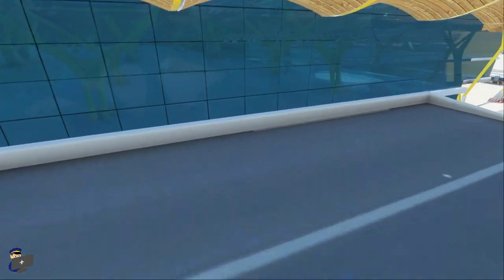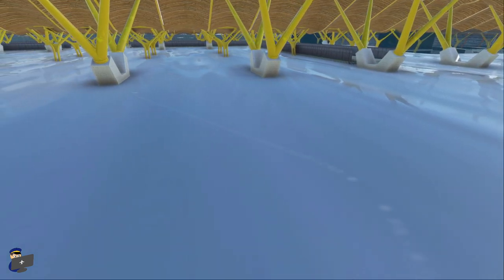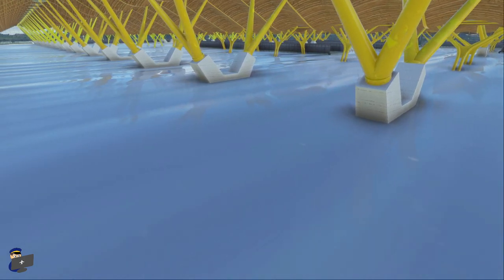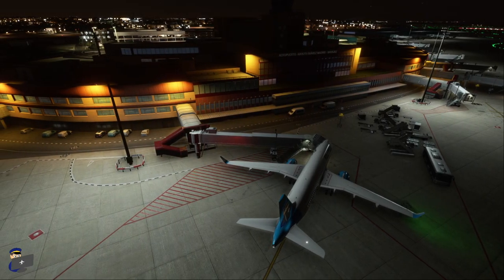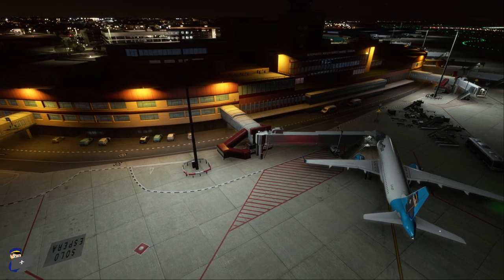We even have a little bit of interior modelling. Overall, the night lighting at Barajas is pretty good — the apron lighting is fantastic everywhere, it looks very, very realistic.